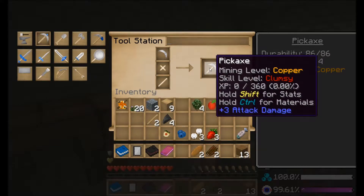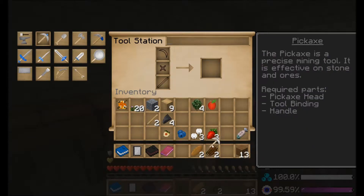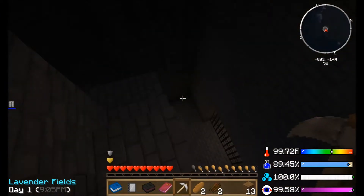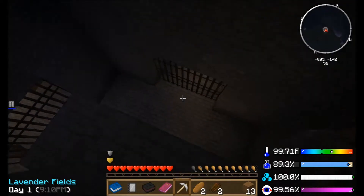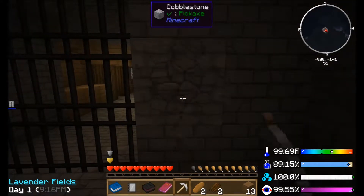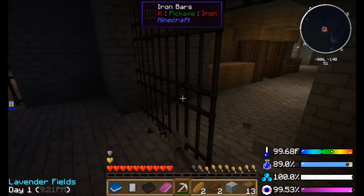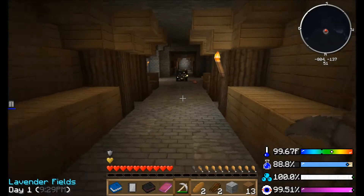Mining level: copper. Skill: clumsy. So the more XP you get on these things, the more upgrades you can do to them. I'll show you why upgrades are importante in this pack. So we're gonna mine into here. I got iron bars — it has an axe, it has pickaxe, but not an iron pickaxe, so I can't mine that.